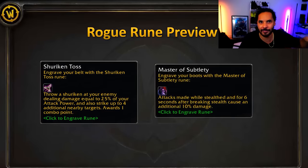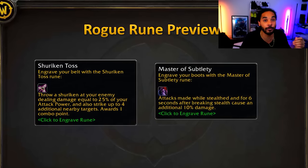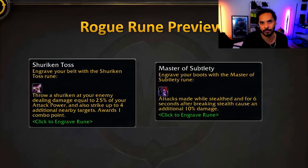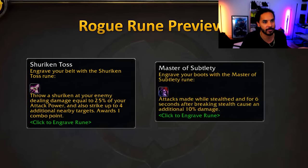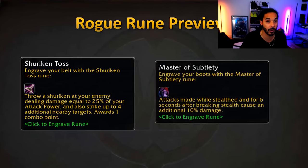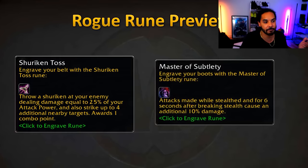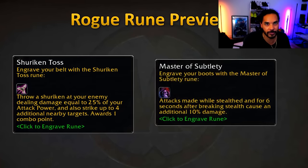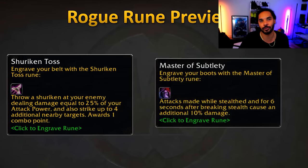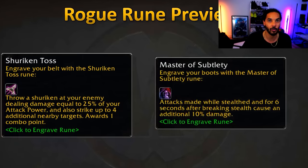Rogues are finally getting their first real AOE ability in the form of Shuriken Toss. It throws shurikens at up to four targets, grants a combo point, and hits for 25% of your attack power — so with high attack power stacking, this can hit decently hard. Rogues needed some sort of AOE and four targets makes it feel viable. They're also getting Master of Subtlety, which makes attacks from stealth and for six seconds afterward deal 10% increased damage — so opening on someone in PvP will have a burst buff for those first six seconds.